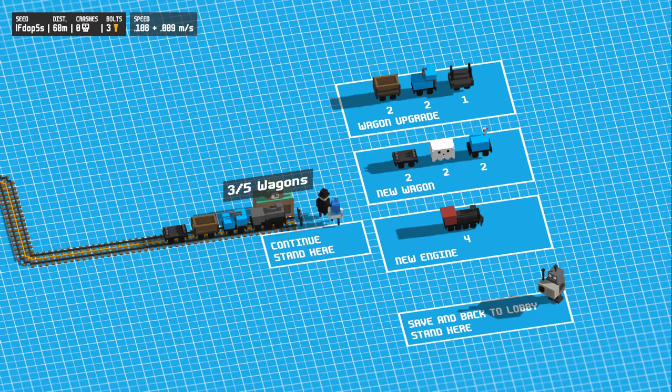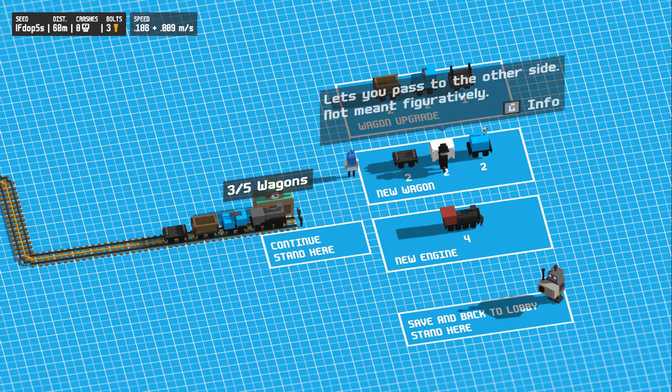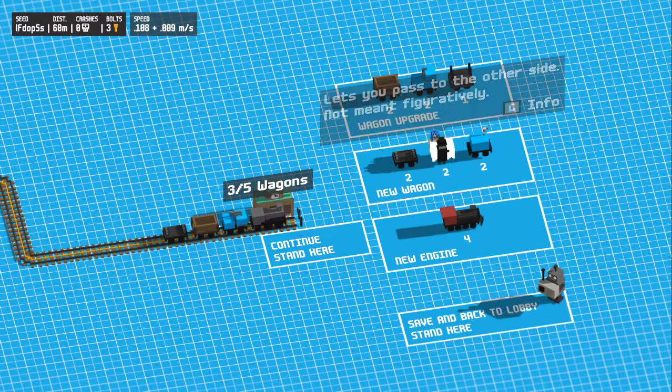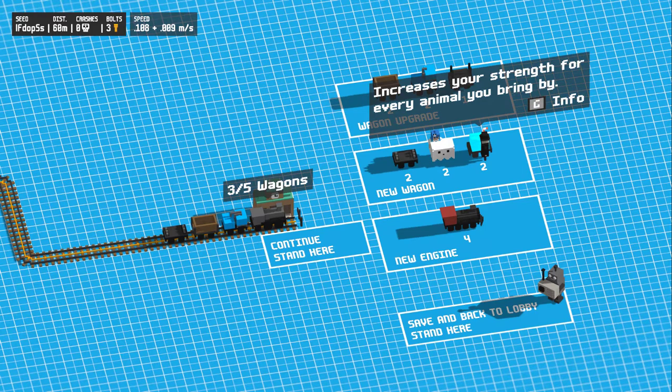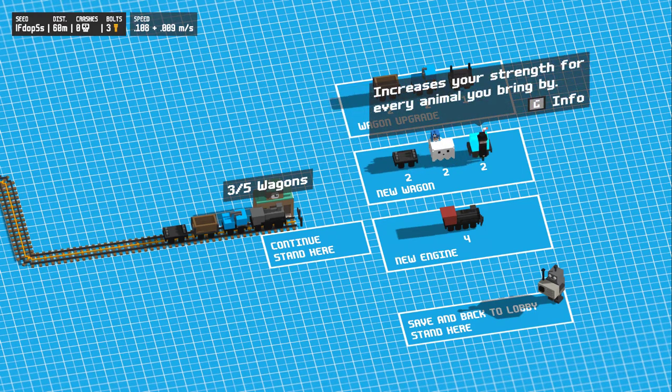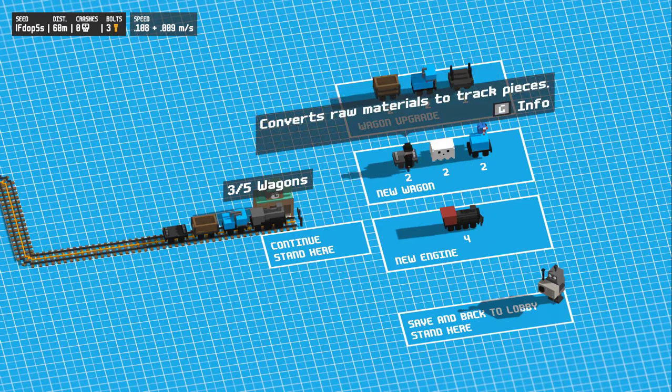Oh, what's that ghost? Oh, that was close. Let you pass to the other side. I assume that lets you walk through it — yeah, so basically there's a gap. One section increases your strength for every animal you bring by. I don't know what that means.